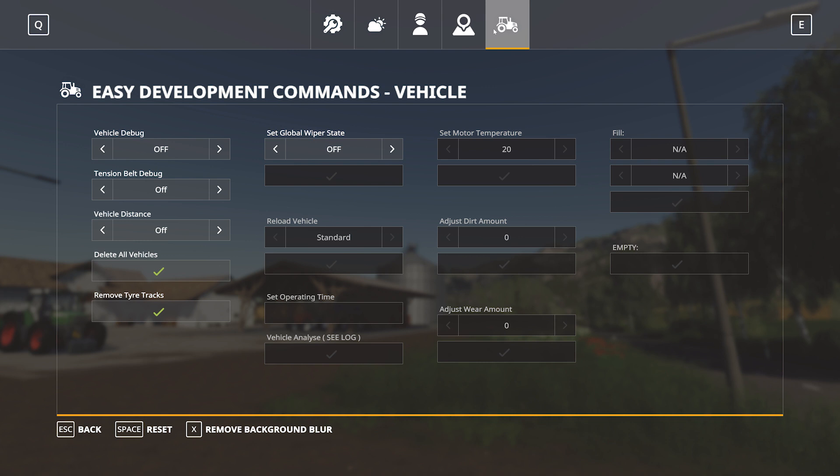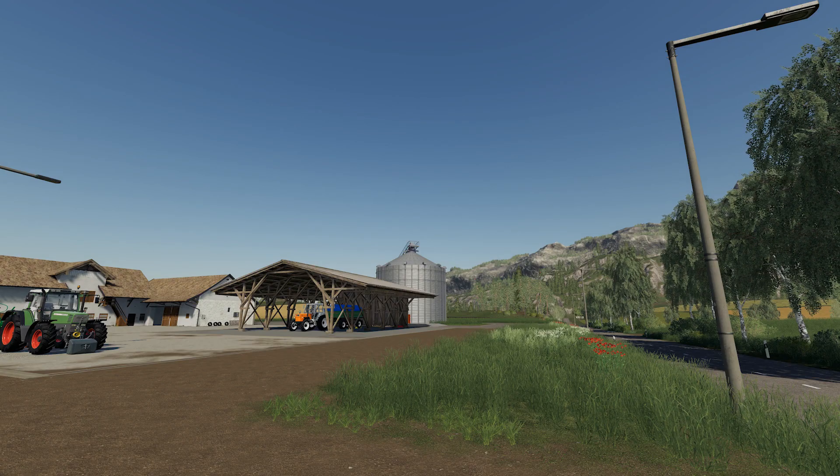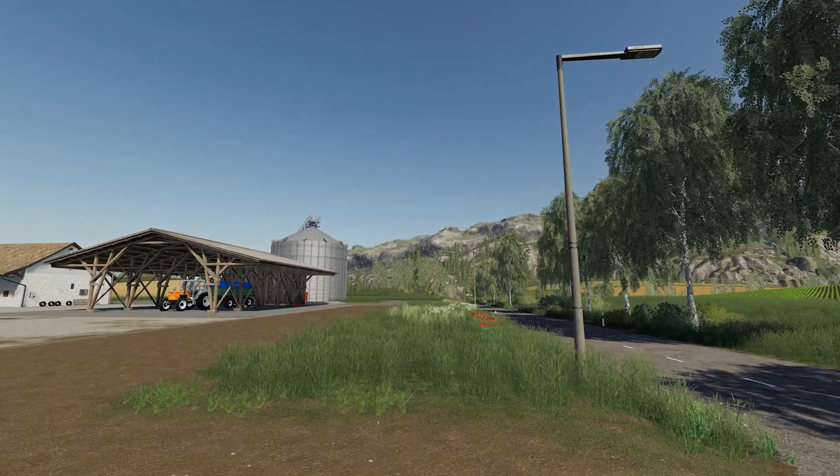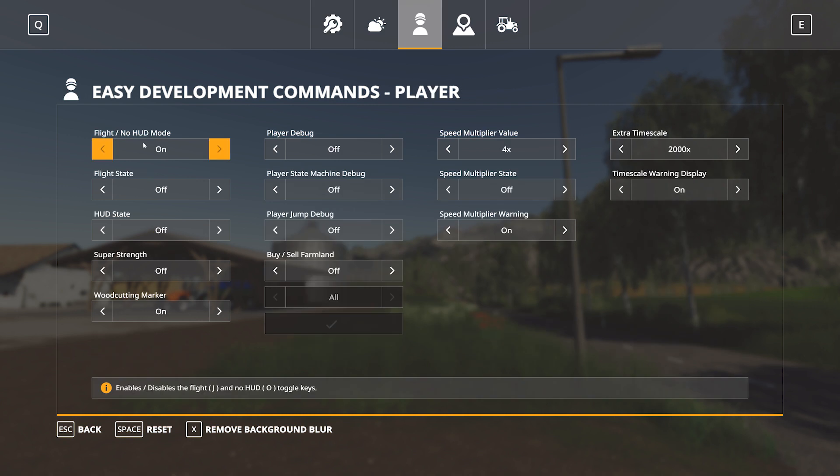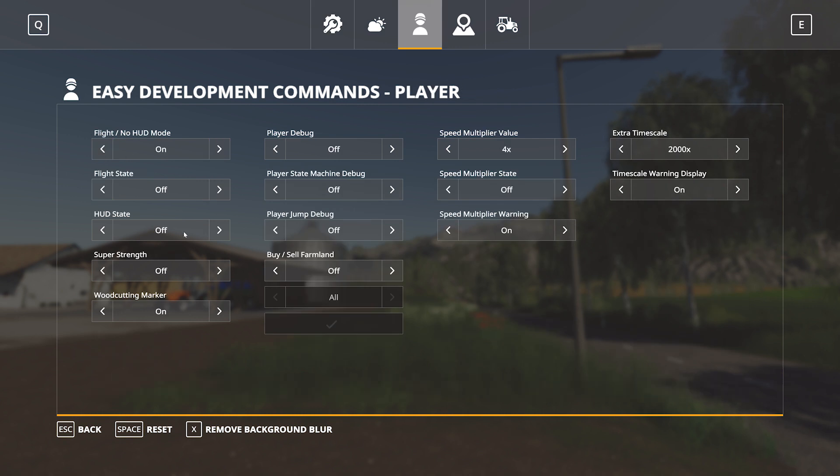That covers the broader categories of the Easy Development Commands. Now we'll showcase a couple of quick options so you can see how it all works. If I escape, you can see we have no HUD here because I have the HUD mode enabled. Under player, flight no-HUD mode is on, flight state is off, and HUD state is off.